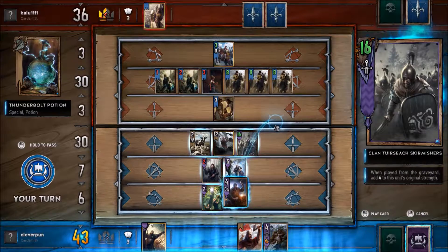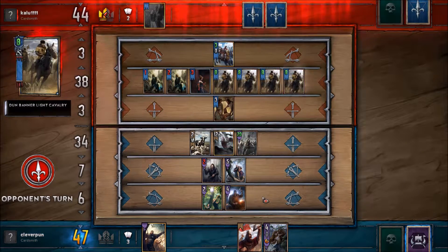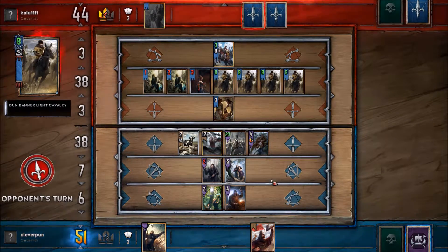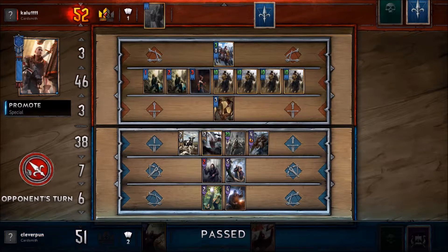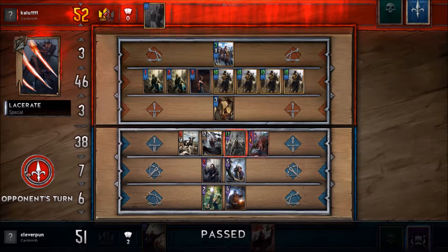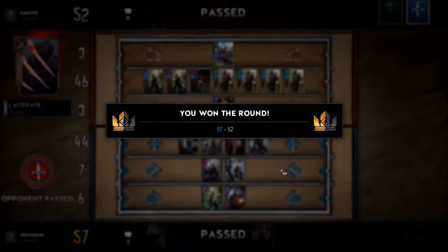I could buff this guy. If he had a Scorch he would have played it already. On the off chance that I get another Resurrect spell, I want to have as much effect as possible. I can't pass because I'll just give him the round. If I passed too early in the first game, it happens. Oh dude, you gave me the round — how did you do that?